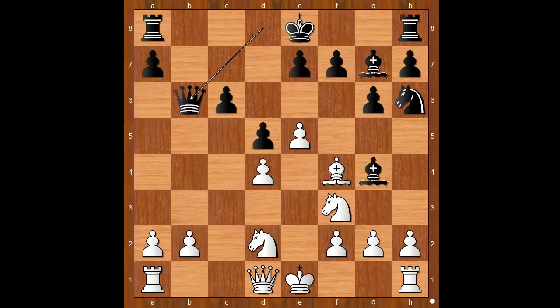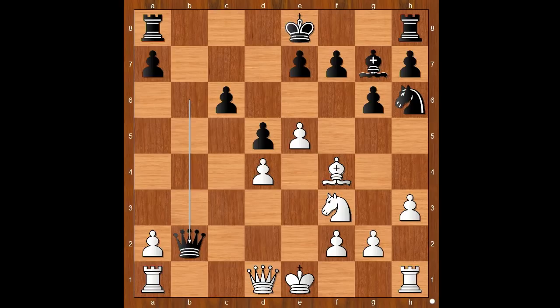Nbd2, Qb6 — attacking the pawn on b2. How to defend the pawn? Alexandra Kosteniuk played h3, Bishop takes on f3, Nf3, Qxb2 — and black is a pawn up.